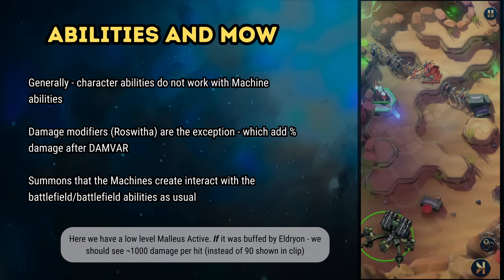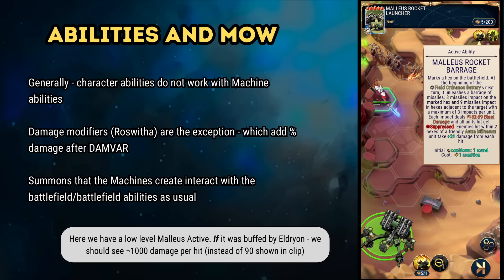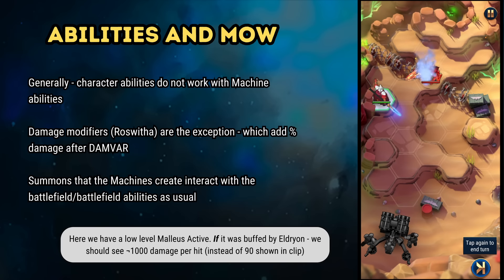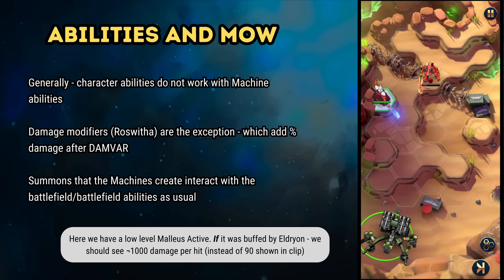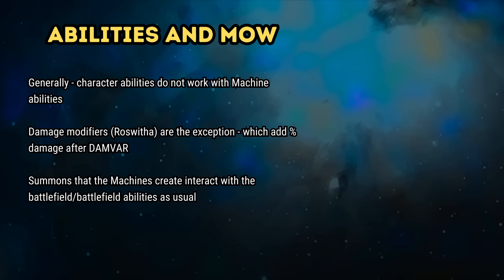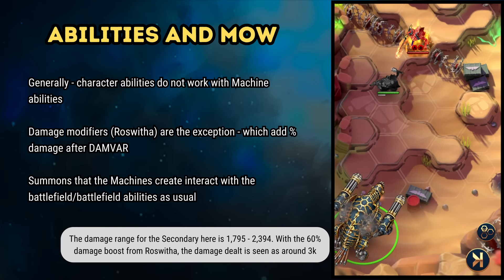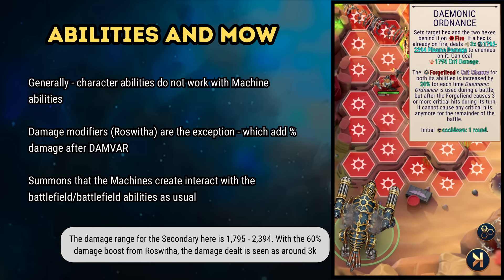Before we can compare them, we need to understand what abilities work and don't work with the Machines of War — specifically whether damage they deal is buffed by character passives. The Malleus active does not gain any bonus damage from Eldrion's passive, and as it stands off the map, it is similarly unable to be buffed by Aethana's passive aura. We can apply the same logic to passives like Kalgar, Darkstrider, Shadow Sun and the ilk, which apply on an adjacency basis — these have no effect on the Machines of War. However, Roswitha's active ability does indeed increase the damage dealt by the Malleus battery, likely because it is a damage modifier rather than adding to the Damvar calculation.